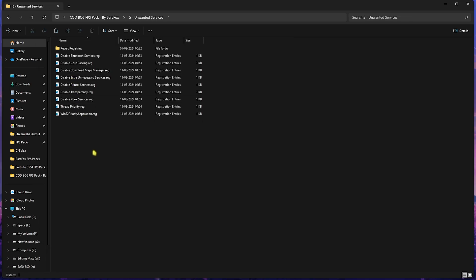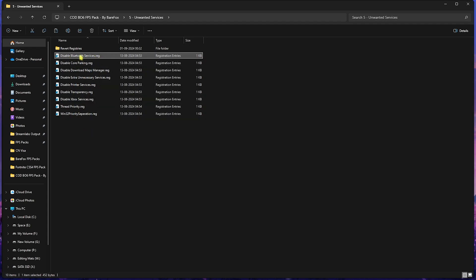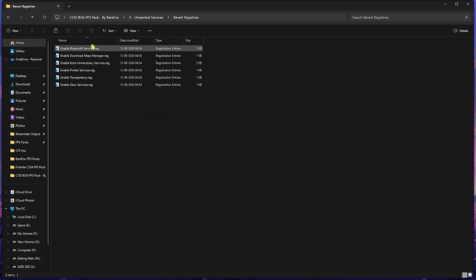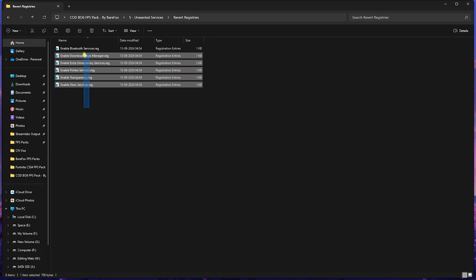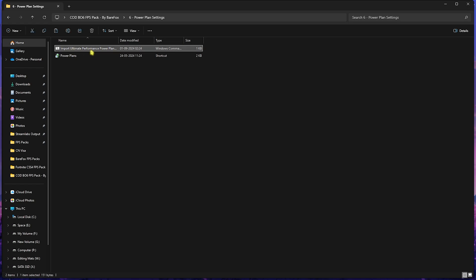Next is the Unwanted Services folder — you'll find a lot of services listed here. If you use Bluetooth devices, leave the Disable Bluetooth Services alone, but otherwise I recommend disabling every single one from this list. This will turn off unnecessary services running in the background consuming CPU utilization, allowing you to gain extra FPS. If you want to revert any of these registries back to normal, use the Revert Registries folder.